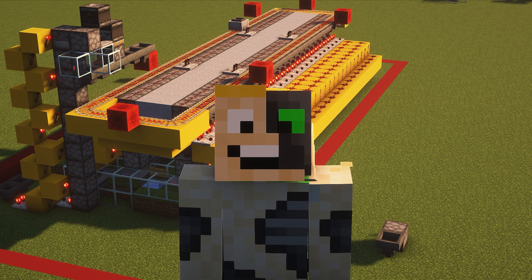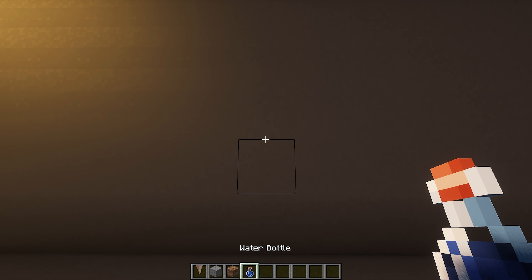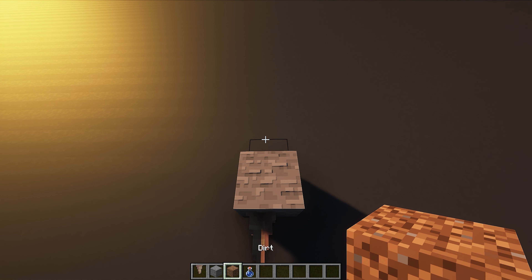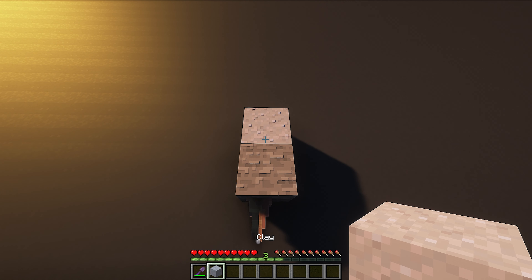First let me show you how clay is made. To make clay all you need is a piece of pointed dripstone, a random block, a dirt block and a water bottle. Arrange the blocks like this: any random block, a pointed dripstone attached to the underside, and then a dirt block on top of the random block. Finally use a water bottle on the dirt block to turn it into a mud block. Now all you have to do is wait for the pointed dripstone to draw out the water from the mud block, drying it out. Once the mud block has dried out, you are left with a clay block.